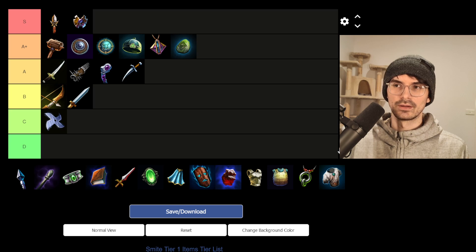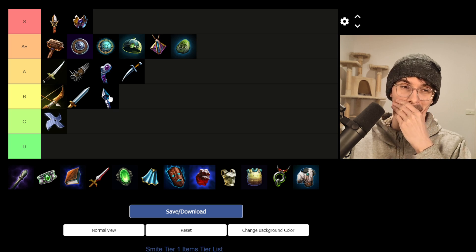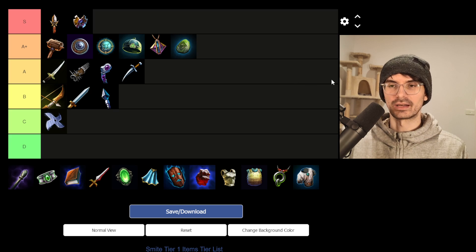And then we have Magic Focus — 25 power and that's it. This is one of the two highest power items when it comes to tier one choices, but it doesn't really offer anything beyond that. It's just power, which is nice for clearing, but it doesn't provide any MP5 like Lost Artifact, which I'd rather have, or any lifesteal like Tiny Trinket, which I'd also rather have. And it's 650 gold — the top end in terms of expensiveness for mage items. So I think this is a B-tier item for early game. Some guards can use it with Spear of the Magus maybe, but overall I'd rather have something else with a better balanced mix of stats.